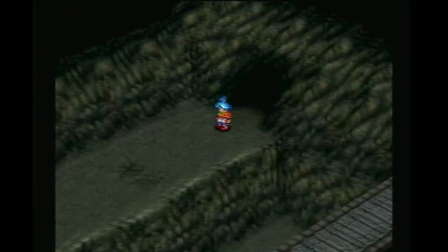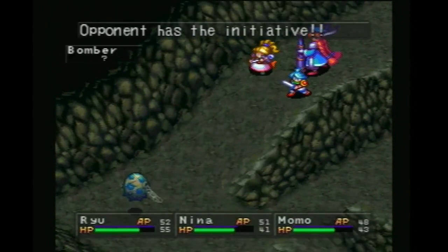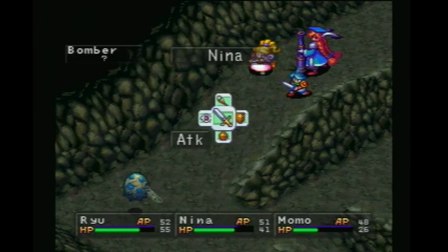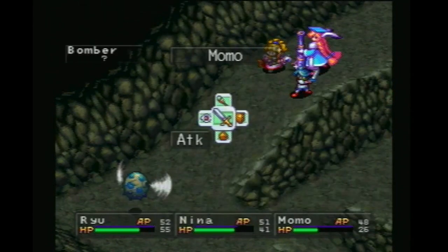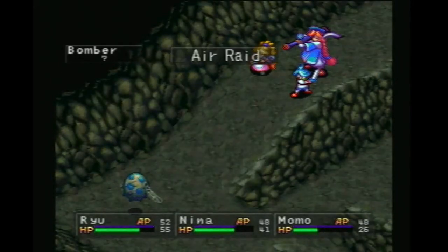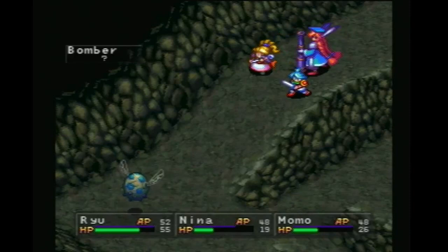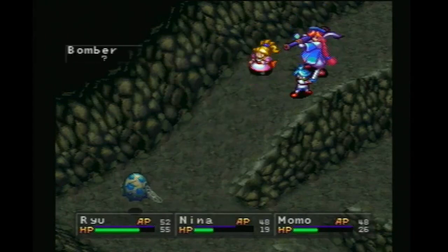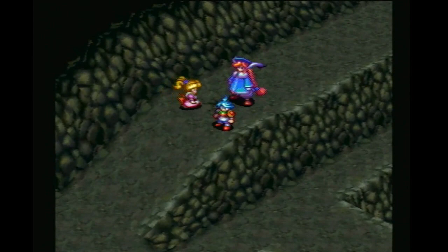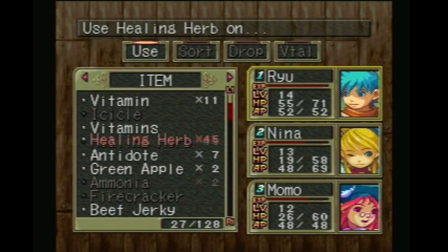And that can just help you get back. I think this is the only other screen of this dungeon. Bomber! What do bombers like to be weak against — is it Cyclone? Well, that didn't do horrible. Ouch. Nina, you defend yourself, because that air raid did 22 damage and I don't want you dying. Let's heal up with some healing herbs.